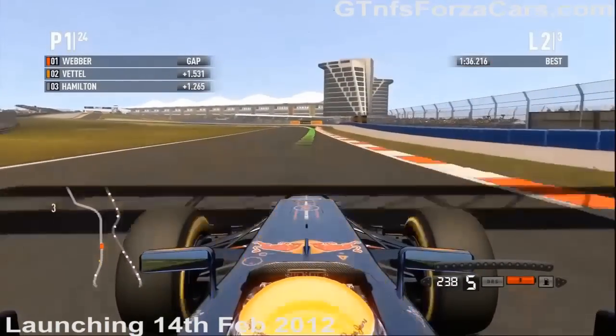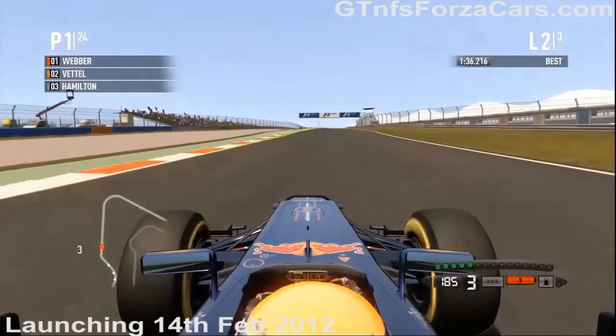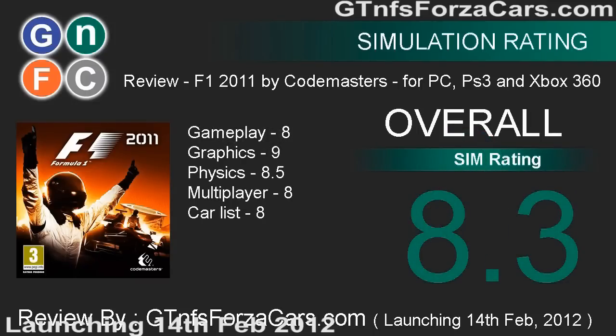Now coming to car list, which is our final section. All Formula 1 cars that are supposed to be there are present, made beautifully with customized steering wheels — you have the action steering wheels from the real Formula 1 cars. Mercedes, Ferrari, and various cockpit views are all there. We give an 8 for car list. This is the overall rating. Thank you for watching the video of Formula 1 2011. Have a great day and all the best for everything you do in life. This is Zeno signing off. Thank you.